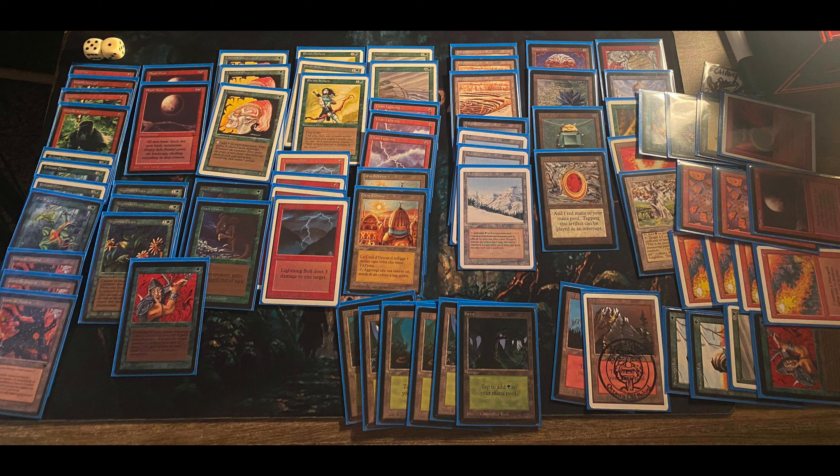It's looking pretty typical — just a different way of aggroing and burning your opponent. The Elves are interesting; I don't know if that's correct. They don't attack for much, but there is a Pendlehaven. And there's one Berserk, which is a nice little inclusion. Giant Growth, Berserk — it'd be fun, a nice way to finish your opponent.